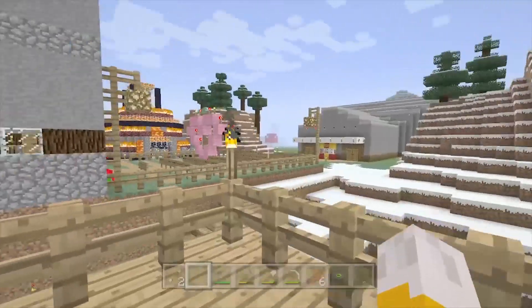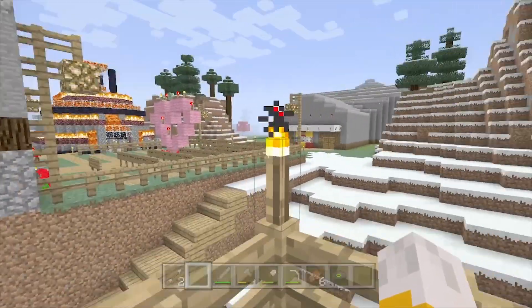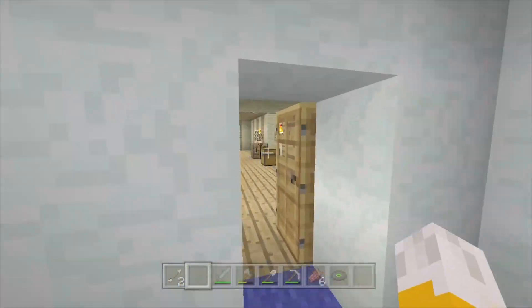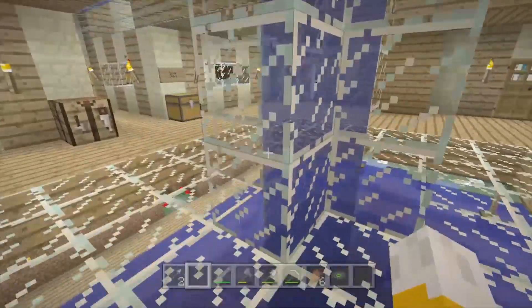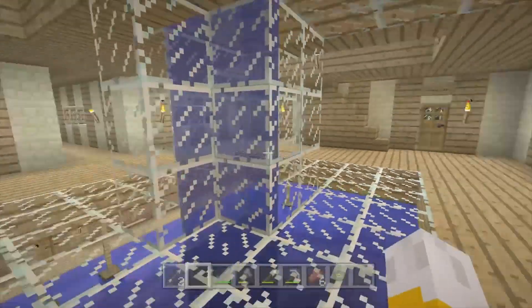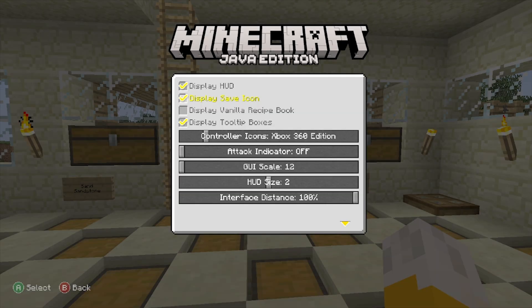As you can see, this is the exact console edition that we all remember — it doesn't even look like Java edition anymore, honestly. It looks very amazing; it's got all the textures. Obviously the water looks different for me because I also use Vanilla Tweaks, which tweaks some of the game, but you can find that down in the description below.